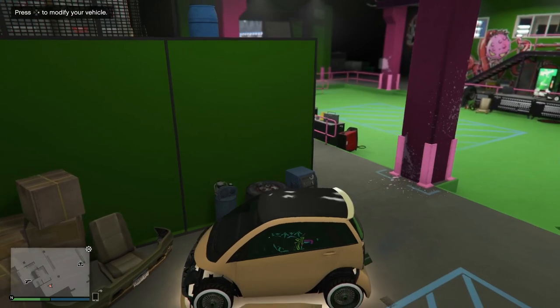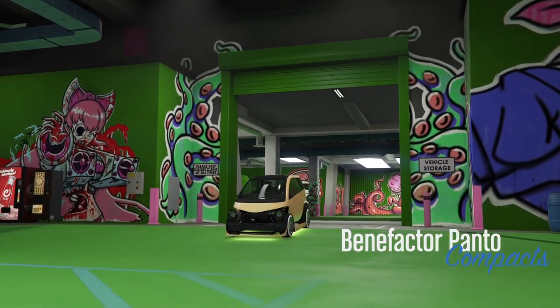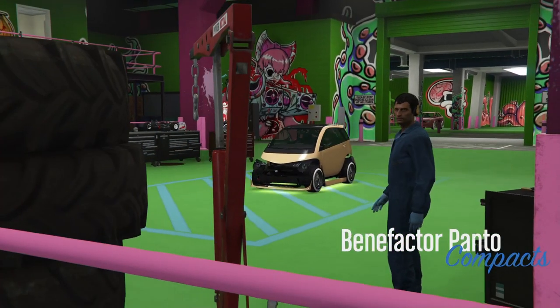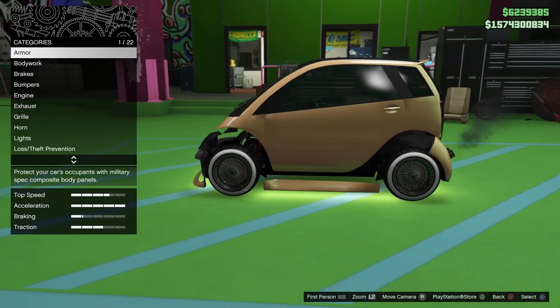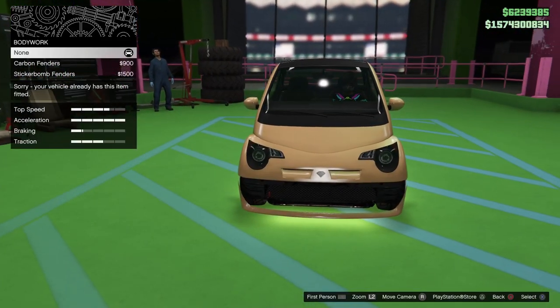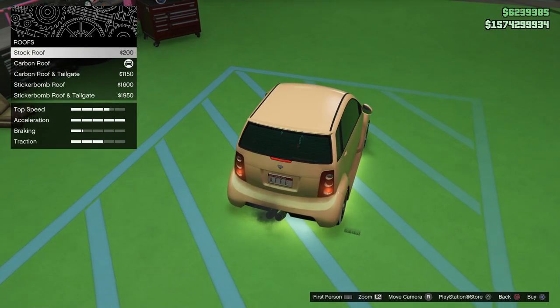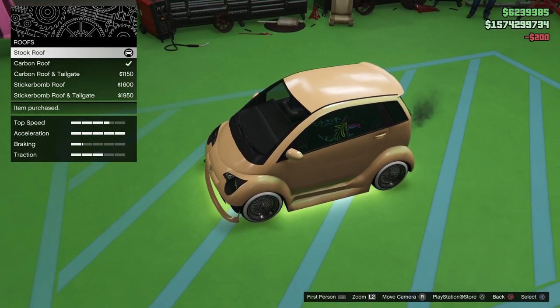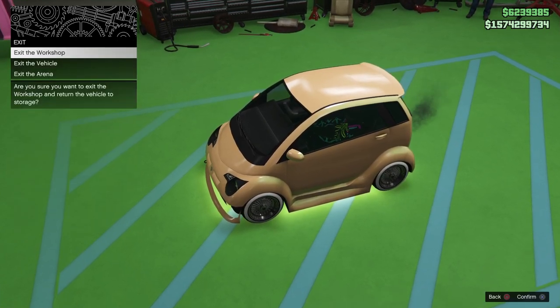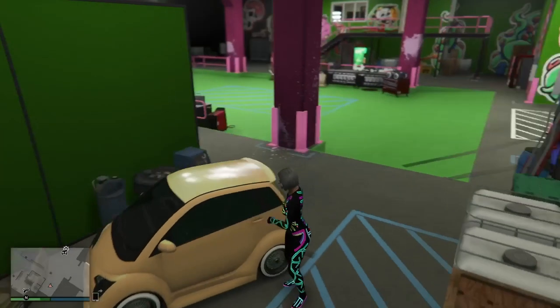When you spawn down, you'll see that the mods have transferred to the Panto, which is a good thing. Now hit right to modify it and return all the glitched-out parts back to the stock parts. The roof has to be stock for the glitched roof effect on the Buccaneer to work. Make sure the roof is set back to stock, then exit the workshop.